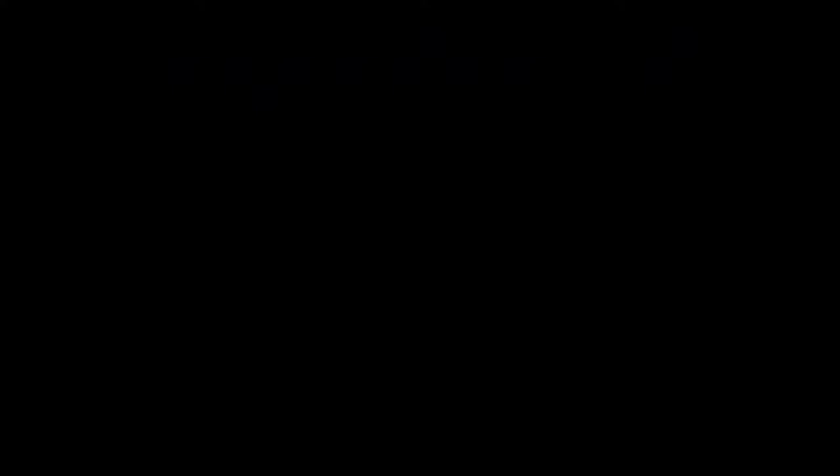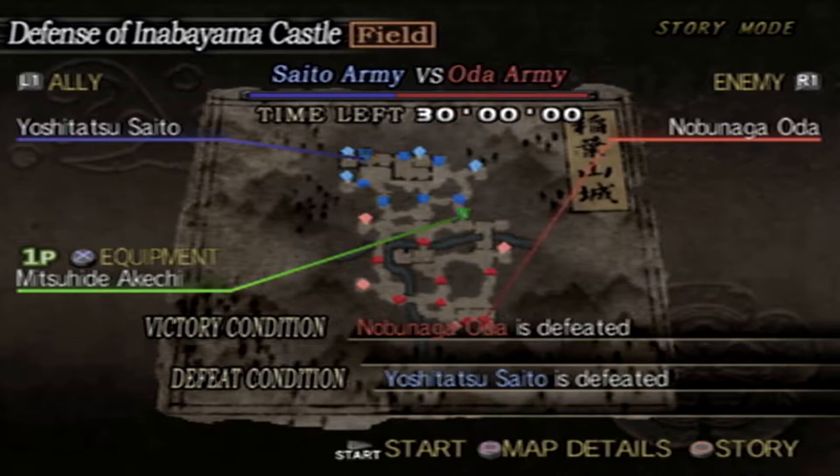We're back at the fence of Inabayama castle. After defeating Yoshimoto Imagawa at Okehazama, Nobunaga Oda set his sights on the neighboring fief of Mino. The Mino forces were no match for the powerful Oda army, and soon the only stronghold left was the Saito clan's home base, Inabayama castle. The relentless assault left the Saito clan both externally and internally in shambles.